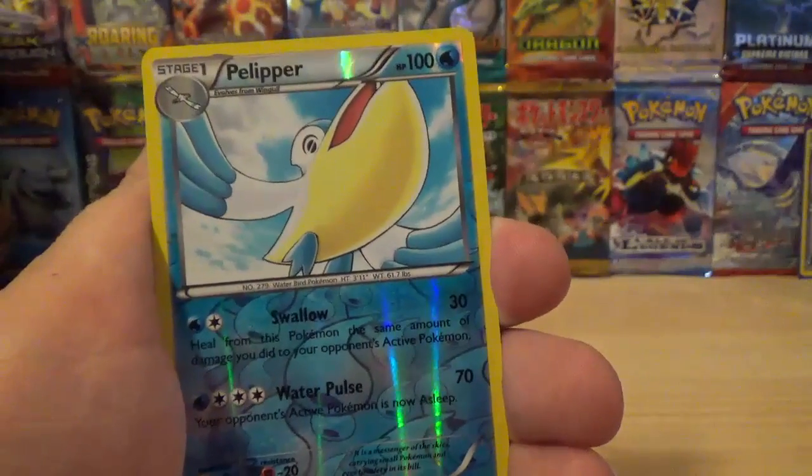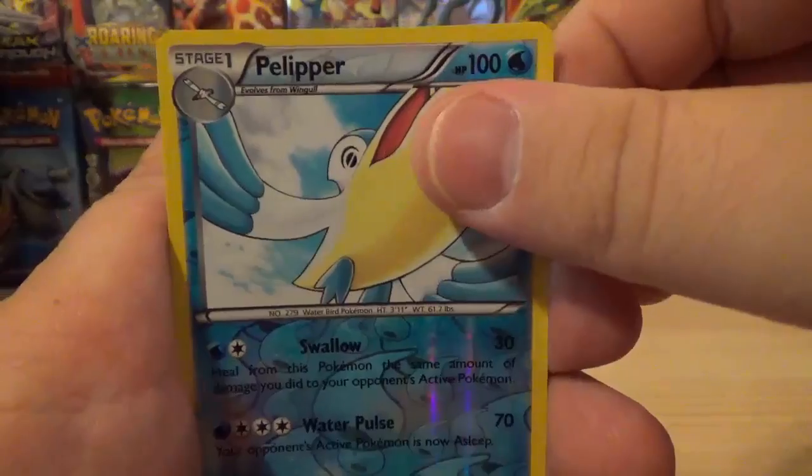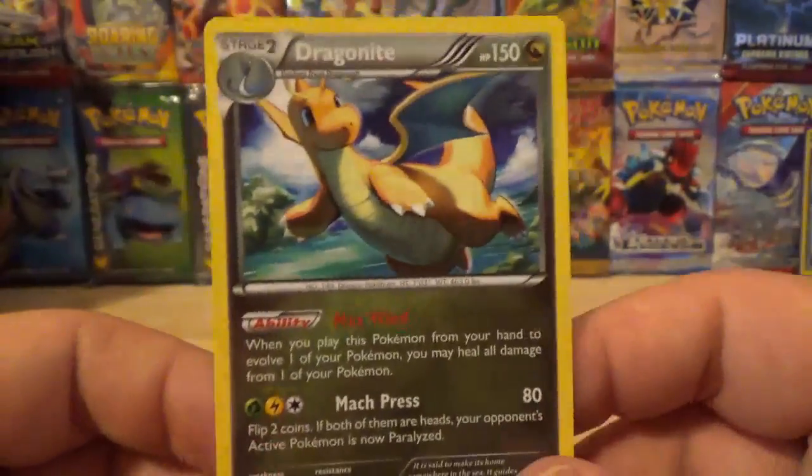A Reverse Holo is a Pelipper — that is a Reverse Holo Uncommon card. And our Rare of the Pack is a Dragonite Non-Holo Rare. So nothing too notable in that pack.